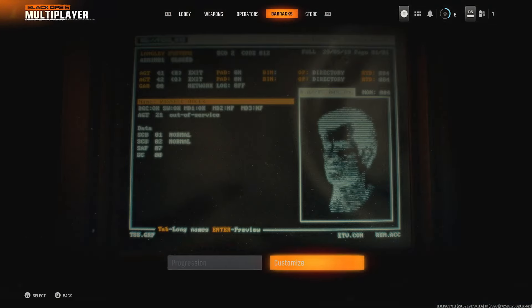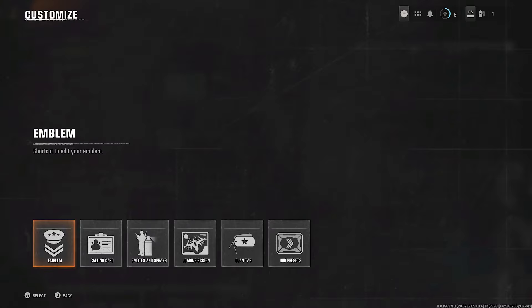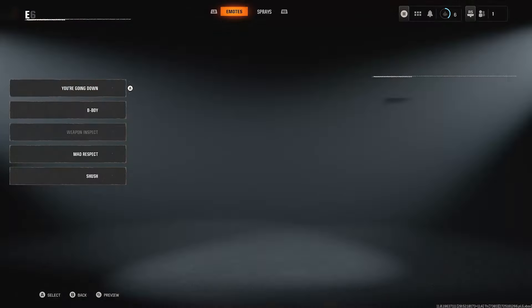And once you're in barracks, scroll over and select customize. And from here, you want to scroll on over and go to emotes and sprays.